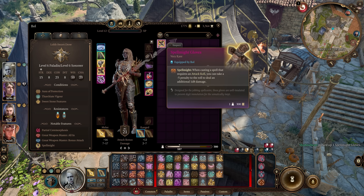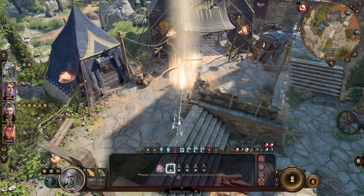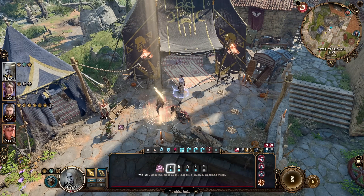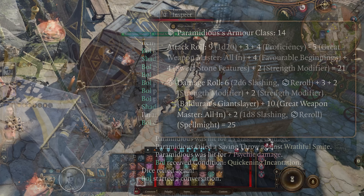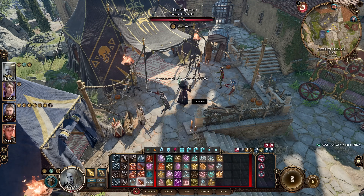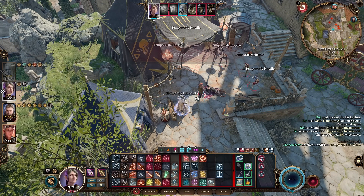Next up is a hidden interaction with Spellmite Gloves. These gloves grant an additional 1d8 damage to spells that use attack rolls, at the cost of minus 5 to the roll. However, these gloves actually work with all smites other than Divine Smite, granting the additional 1d8 damage without any penalty to the attack roll. So these seemingly spellcaster gloves can be a nice addition to a Paladin. To get them, loot them off Lucretius or complete the Find Dribbles the Clown quest in Act 3 at the Circus of the Last Days.